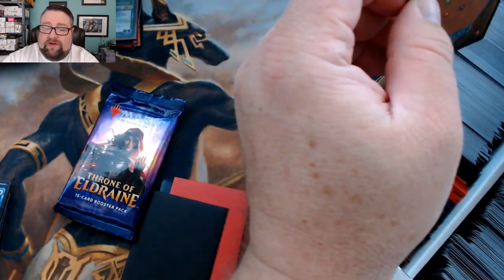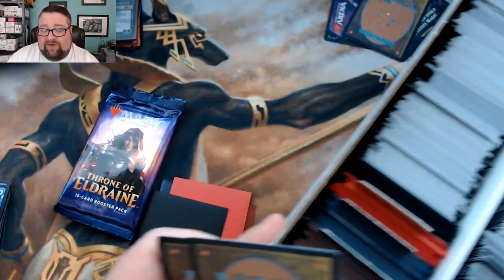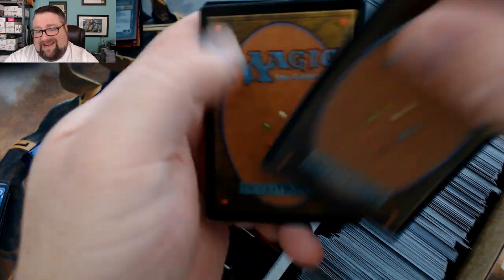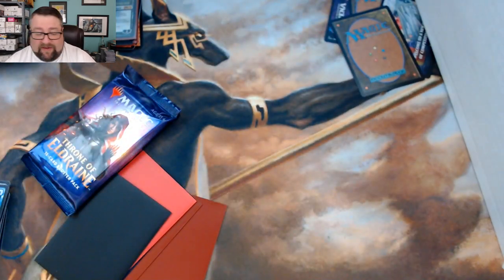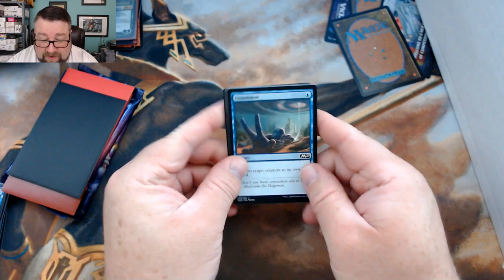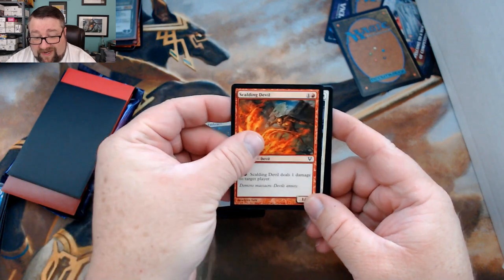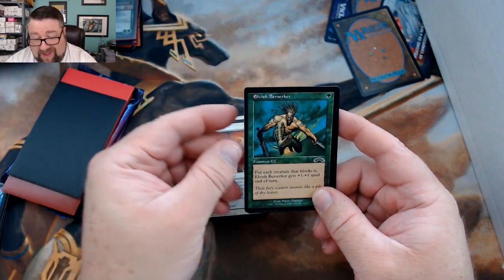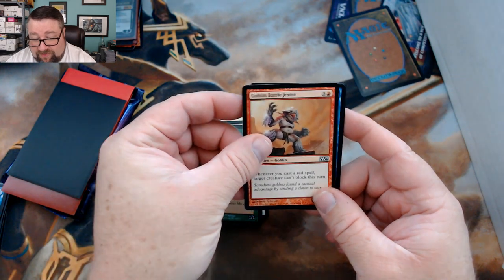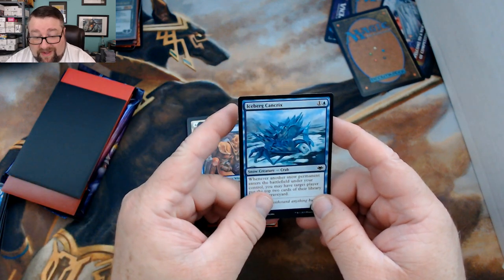We count out ten cards for MTG Unpack's build-the-pack. His commons include Unsummon, Moment of Heroism, Undercity's Embrace, Scalding Devil, Arrestor Zeal, Oriak Sun Chaser, Elvish Berserker, Goblin Battle Jester, Archaeomancer — I like that card — and Iceberg Cantrix.